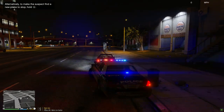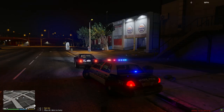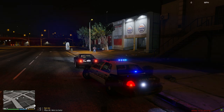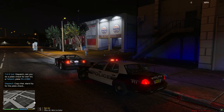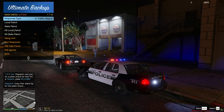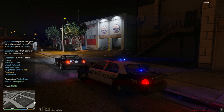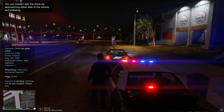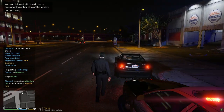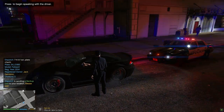Let's go ahead and run the plate: 31-Lincoln-Lincoln-David-383. Occupied times one. Let me go ahead and get an additional unit to come out here. I'm going to make contact while the backup gets over here. How's it going, sir? I'm Officer Ice with the Los Santos Police Department.